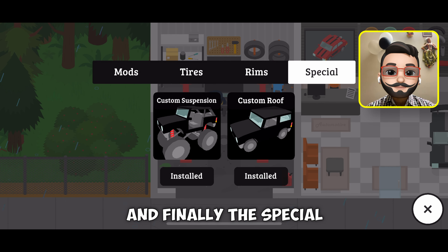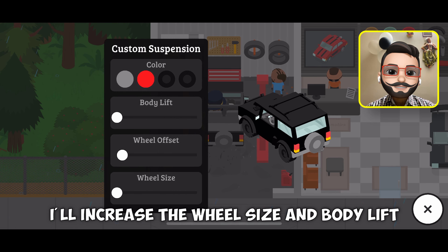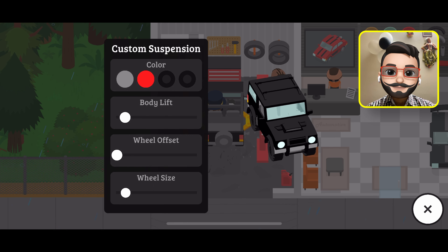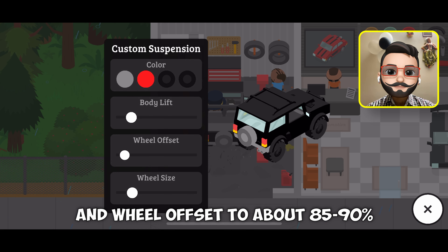And finally the special: custom suspension. I will increase the wheel size and body lift to about 15 to 20%. That's better. And wheel offset to about 85 to 90%.